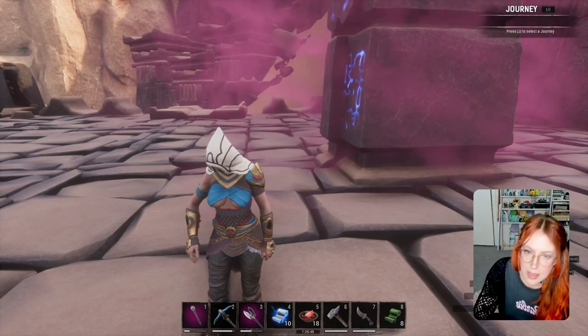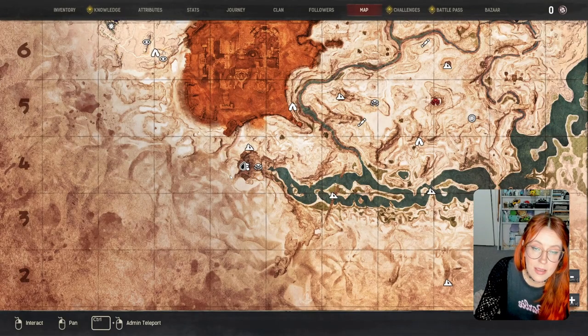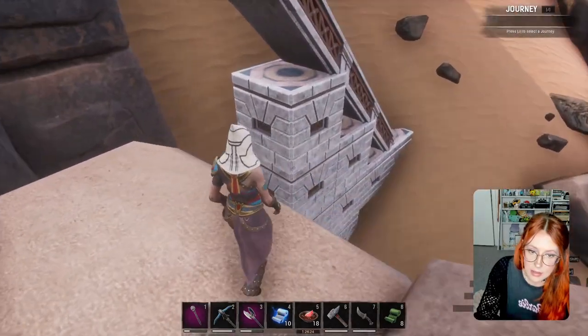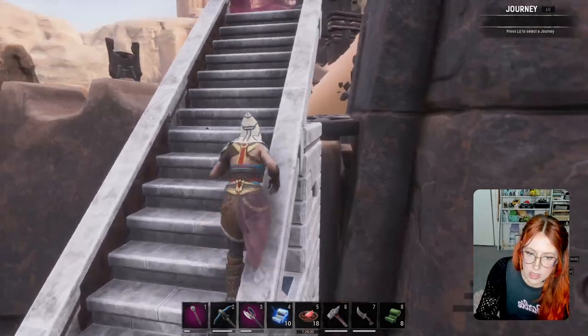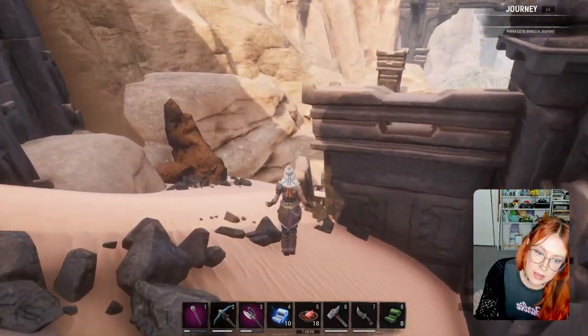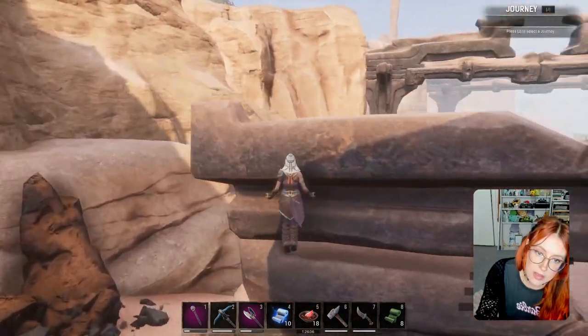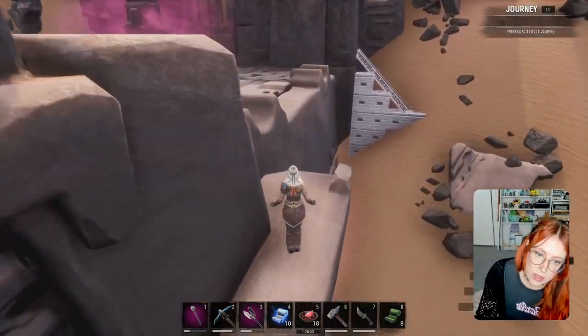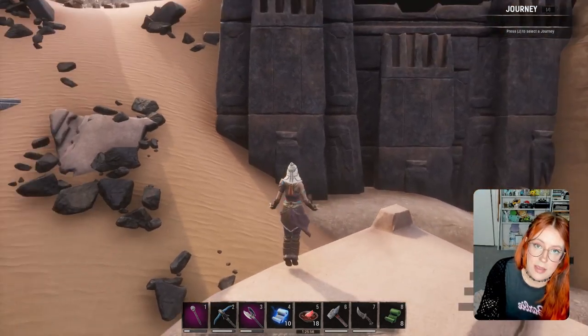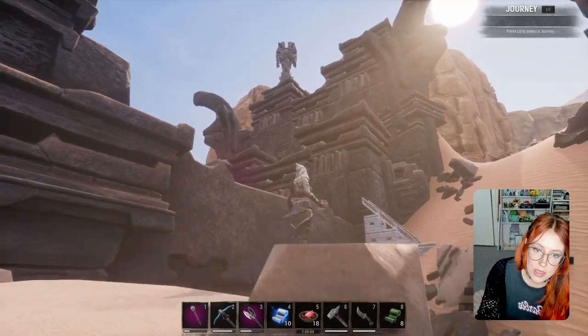We're at Skulker's End to touch the first obelisk. You don't have to touch them in any order, but if you see one, do touch it. There are other ways to acquire them through map rooms, which I'll go into later. You'll occasionally find people who've built handy little things that you can use to jump over the gap, or you can climb up the sides. If you're on a single player server, you can also find someone's already built a map room here.